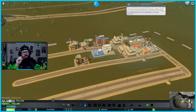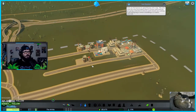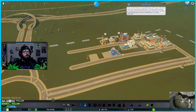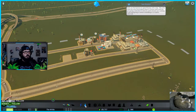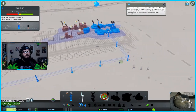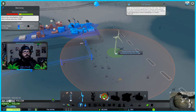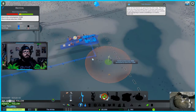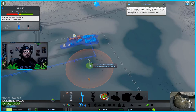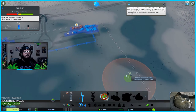Let's look at our industrial zone over here — the pollution is heavy but it's far away from the city so we're okay. Why don't you have power? Electricity consumption is eight megawatts — we need more electricity. Can I build another wind turbine over here? Estimated output — I want an eight megawatt one.